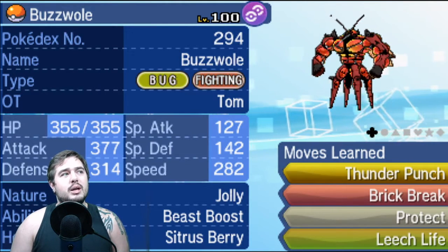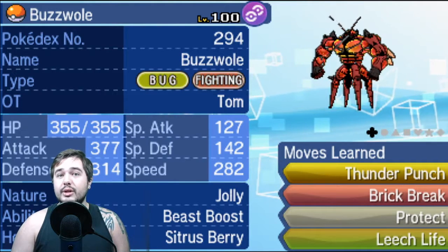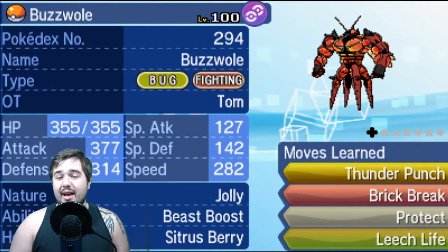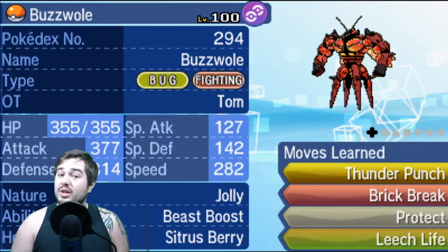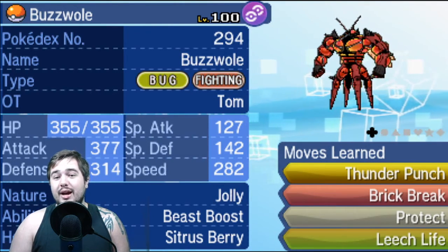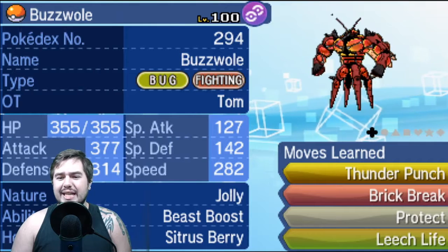If it's a Salamence without the Flying Z-crystal, Buzzwole can help take that on. If it's a Garchomp without Fire Fang or similar moves, it can also take that on. There's a lot that this Pokemon can do to help out in the metagame, and it's probably my favorite Ultra Beast in general.